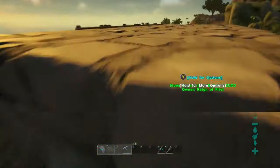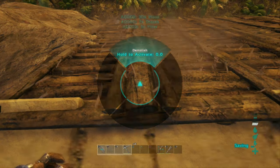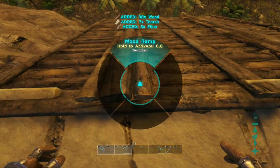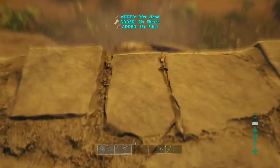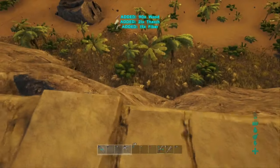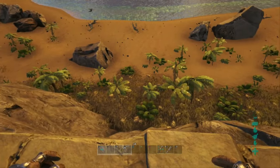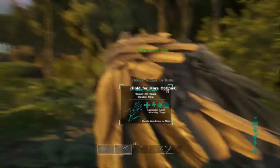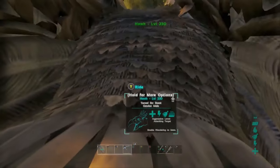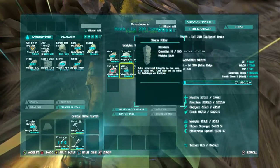So first thing we're gonna do is we're gonna get rid of this. The most important thing you need to remember is that we're gonna have to go out with ceilings until you're able to reach the bottom, because then you're gonna have to snap in to the support, which will be the pillars that reach the ground.